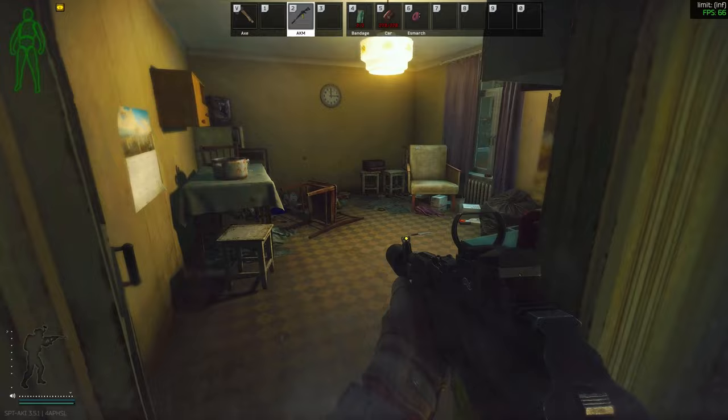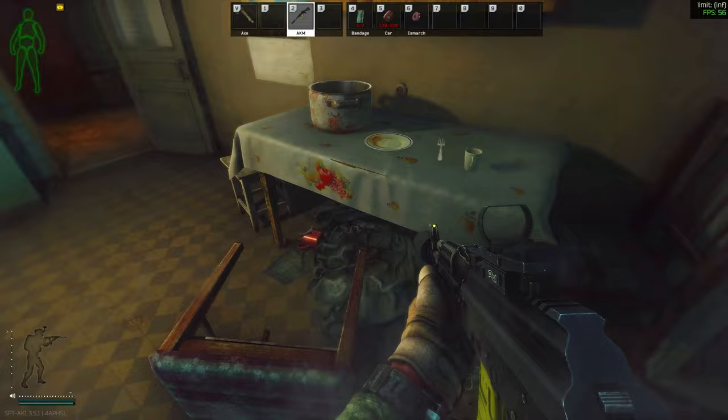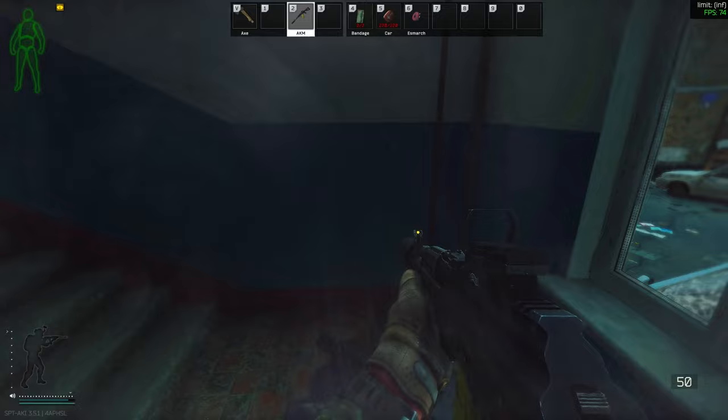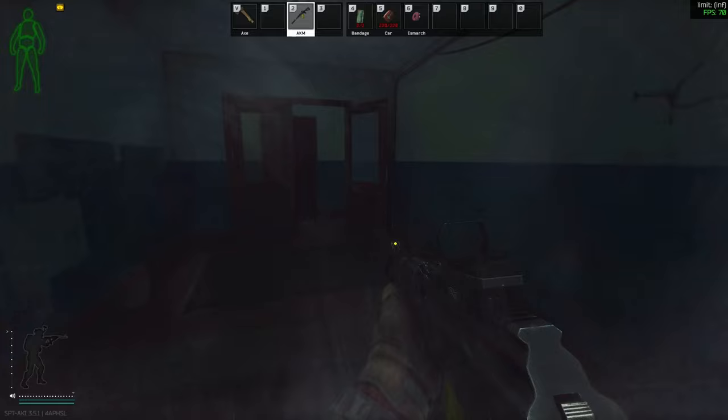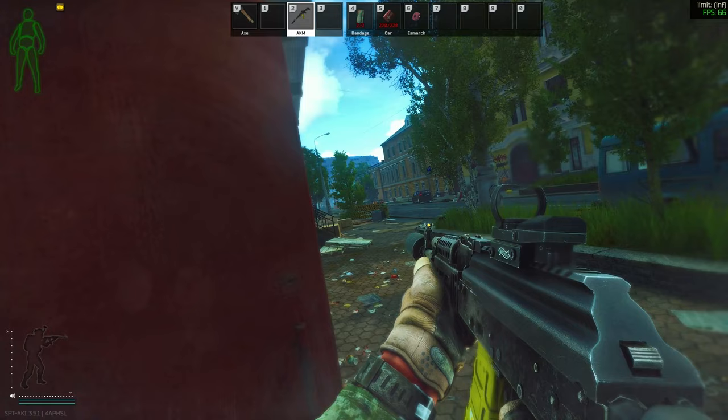This spawn will be good for us, especially if I can kill a couple scavs and get some nice XP. I'm gonna get the looting XP as well. I think this is an area where I'm gonna have to go outside - there's probably a scab sitting right out there somewhere. So what I'm gonna do is get my bearings and try to figure out where I'm at, then instantly try to just get outside and go over to Klimov Street and get out.